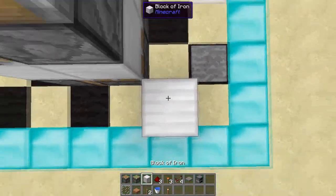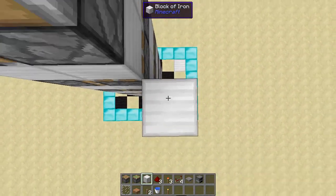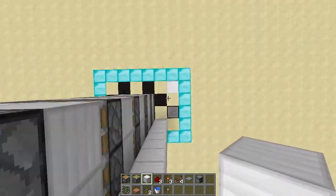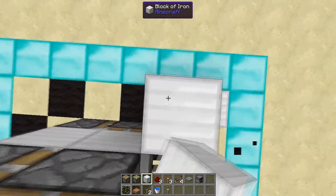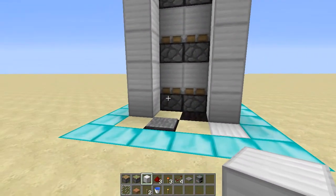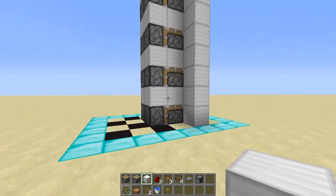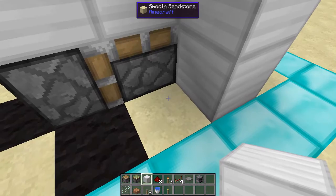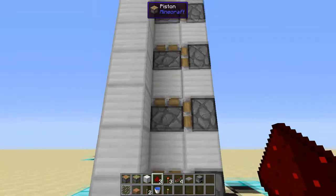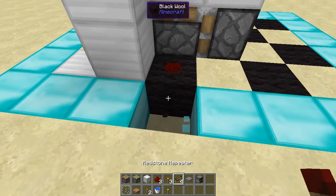This next step is optional — you can just build up two pillars as high as your elevator is going to be. There's one pillar and there's the other. That is step three, which is optional. Now you will need to put down redstone on the two sides, just like this, where the pistons are. If you want, you can break this block over here.